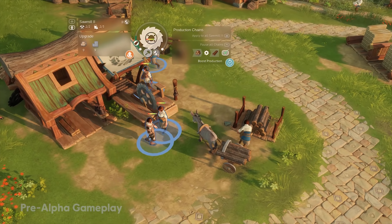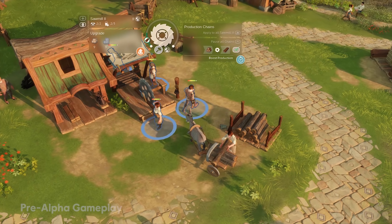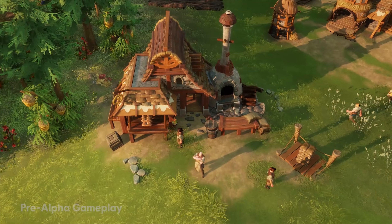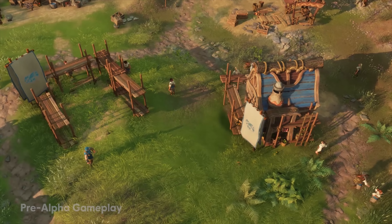It's a build-up strategy game, so it's not like a fast-paced real-time strategy game. In Settlers, the click rate is comparably relaxing — that means you don't have to handle your mouse super-efficiently. It's more about watching, thinking, and acting accordingly.